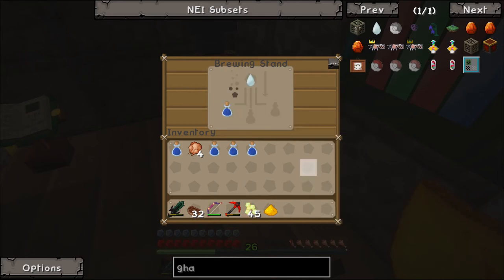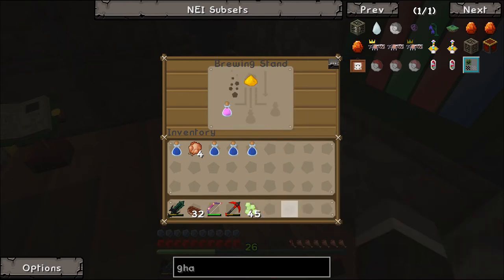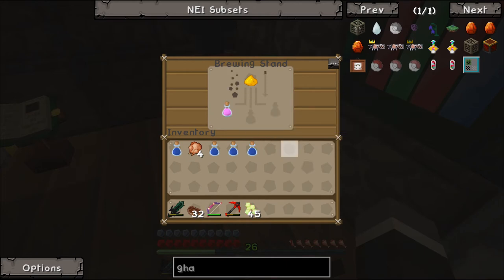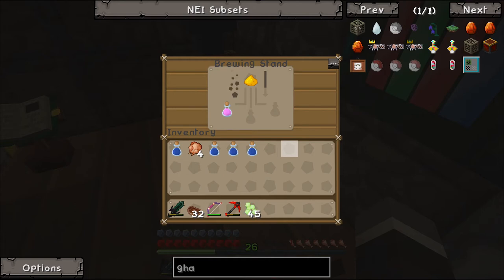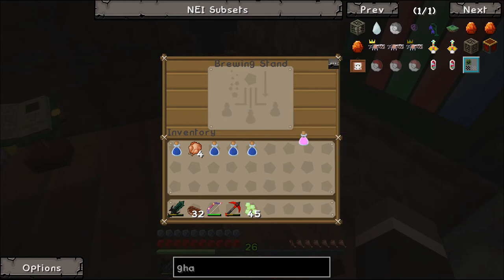An awkward potion, then a ghast tear should give us a potion of regen. This is very slow - I wish we could speed up brewing. I bet there's an automated brewing stand. Okay this is almost done - we have a potion of regeneration. Glowstone dust should give us the regeneration 2 version, which goes from 45 seconds down to 22 seconds - but it must be a faster regen. 22 seconds but it is regen 2.